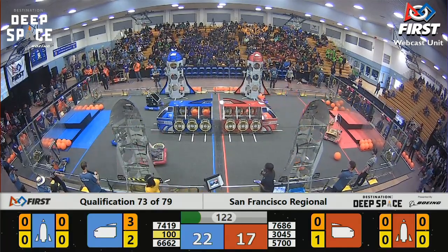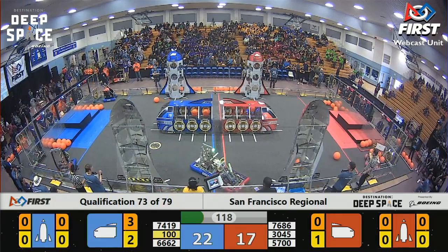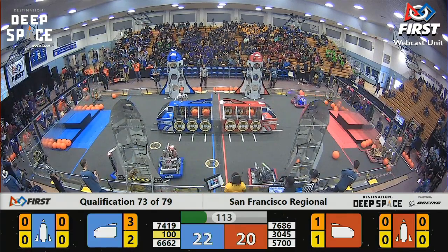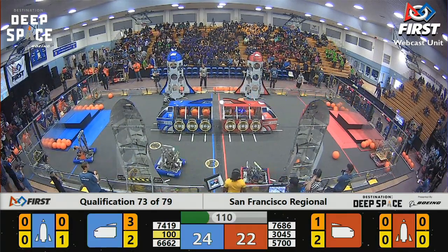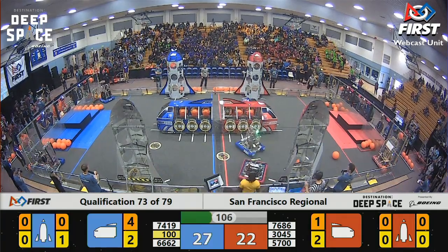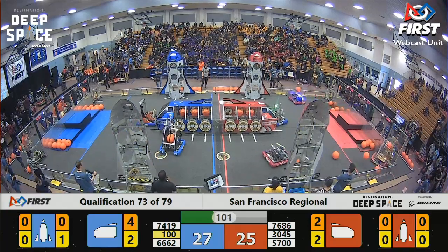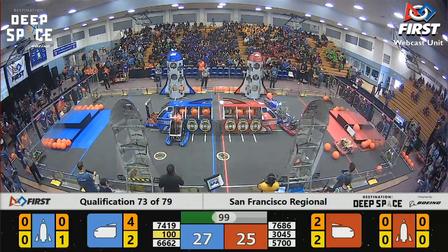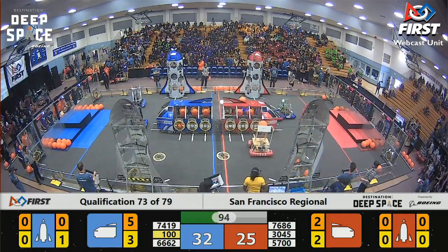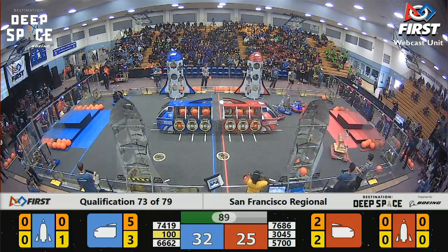Gear Gremlins being a bit of a defensive gremlin for the Red Alliance, trying to block 6662 from placing a hatch panel, and they do so successfully. Falls out of the grip of Falcon X. 7419 with cargo in their mechanism, launches it out effortlessly onto the far side of the field. A little over a minute and a half remaining in the match, Blue Alliance in the lead still.